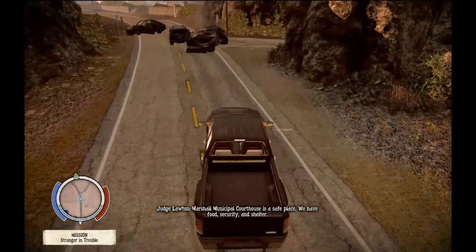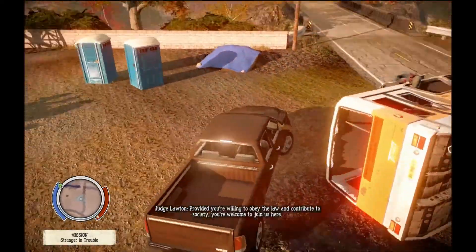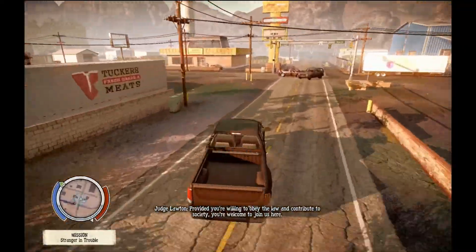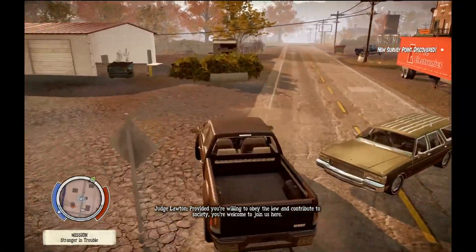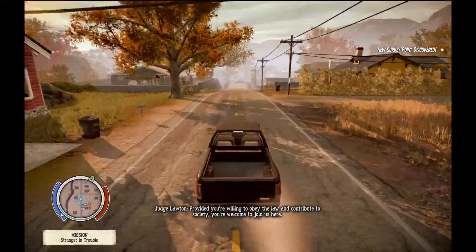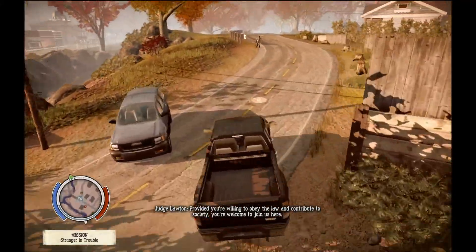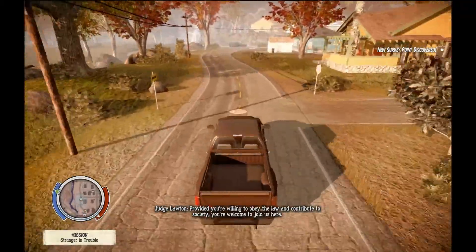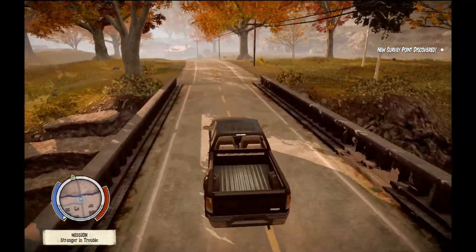Marshall Municipal Courthouse is a safe place — we have food security and shelter provided. You're willing to obey the law and contribute to society, you're welcome to join us. You sound a little bit like there's a catch, and of course there is a catch. This side of town doesn't seem to be as bad as the other side, so if I'm gonna have to cross a bunch of terrain I'll do it on this side. We're in Turbo Valley now.